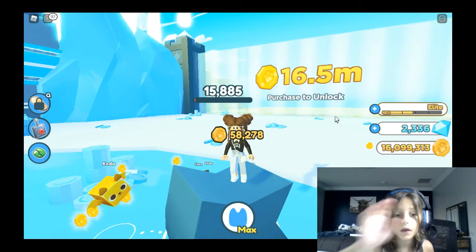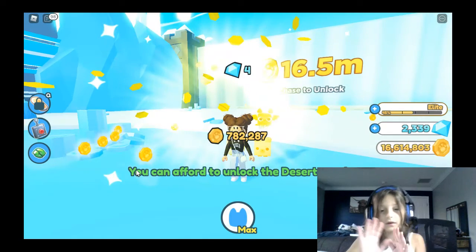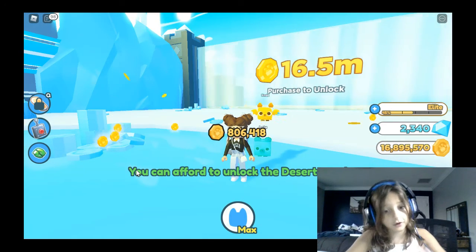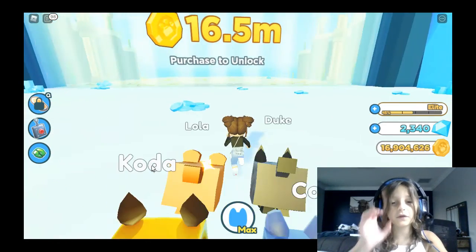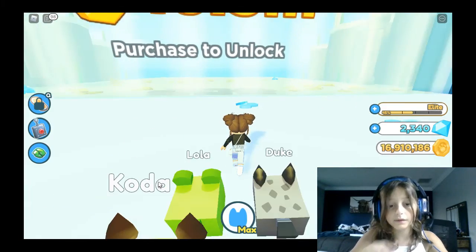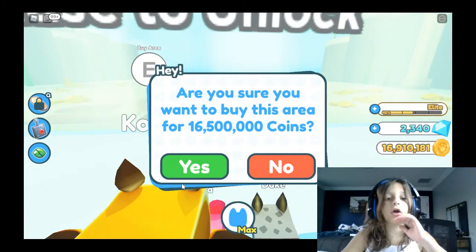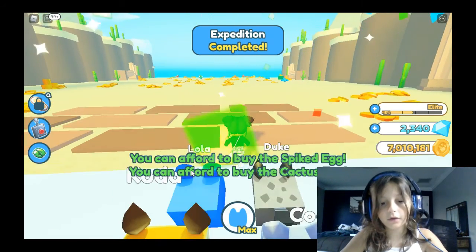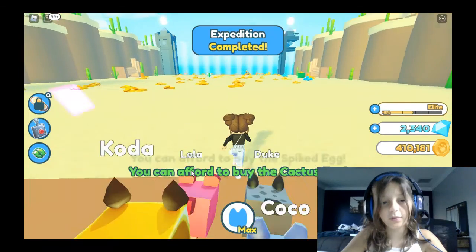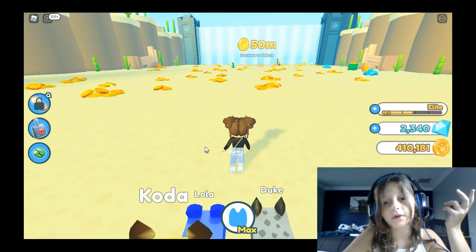Go for these little piles right here - follow my mouse - see these small piles. I just unlocked the desert area so I'm going there. You can see I have all the ice pets now. I just unlocked a new batch of eggs - got five more plus whatever else. Now I have to save 50 million for the next area.